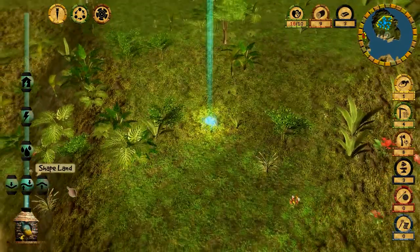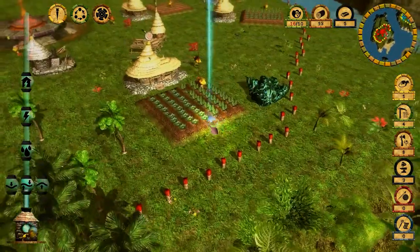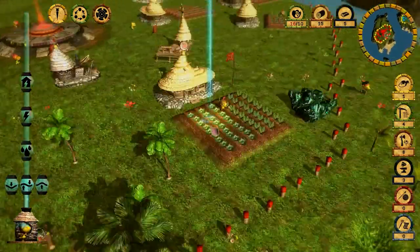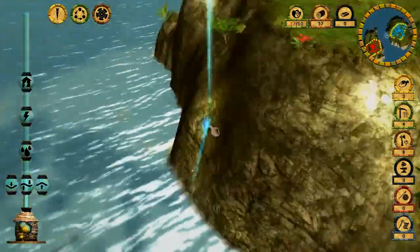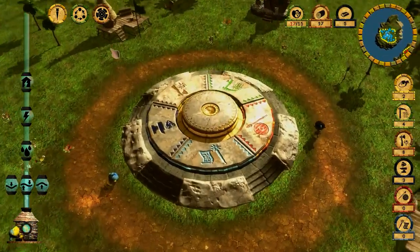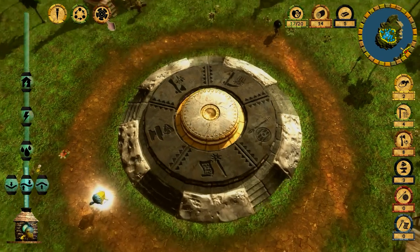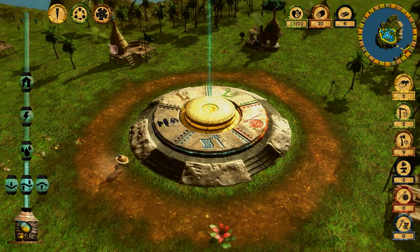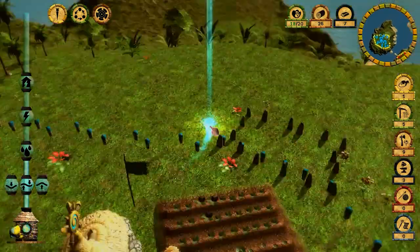Let's check on our enemy and see how they're doing. They're doing pretty good — they have a lot of farms, woodcutters, and one blacksmith. We should always be ahead of the enemy, meaning we should develop our economy faster. I'll make one last woodcutter.